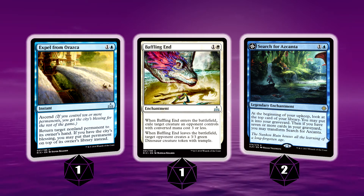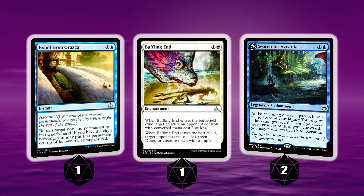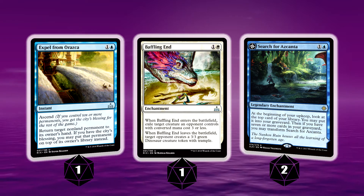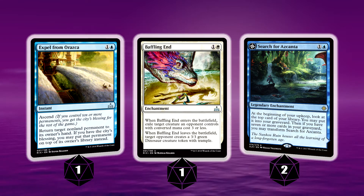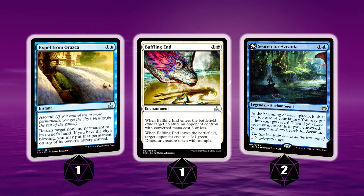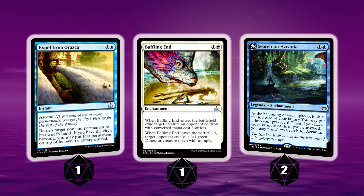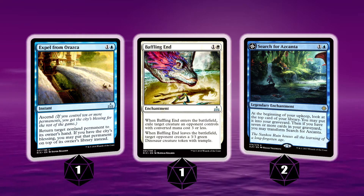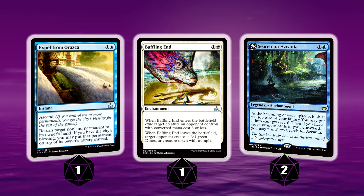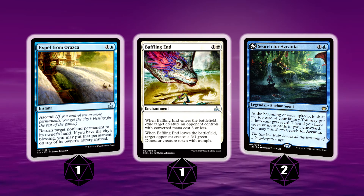Baffling End is in as a 1-of: it exiles a target creature your opponent controls with mana cost 3 or less. Obviously when that leaves they get a 3/3 Dinosaur token, but I've literally never had that effect where they've actually removed my Baffling End. Search for Azcanta is probably now the most expensive card in the deck — it's seen modern play. At the beginning of your upkeep, you look at the top card and may put it in your graveyard, and then once you've got 7 or more cards in graveyard it transforms into a land to help you loot for Approach of the Second Sun or whatever cantrip you really need.